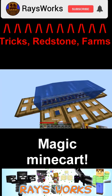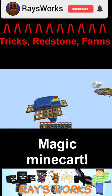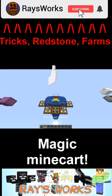Dead bushes can now be found inside swamps. Placing down a minecart here looks normal, but once you hop in, your player will automatically take off. Stranger yet, doing this in flying creative doesn't work.